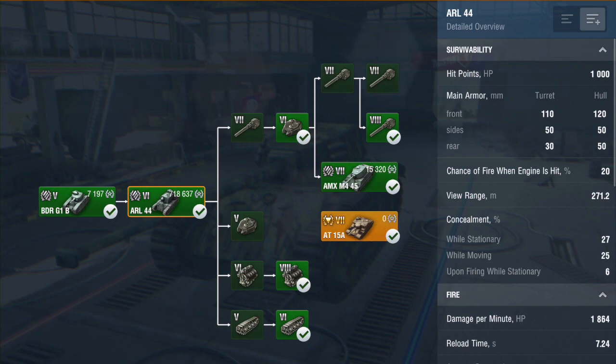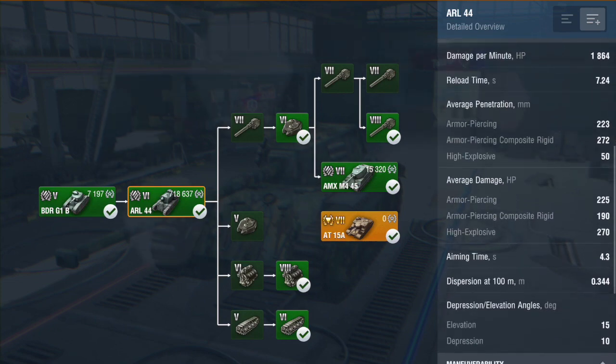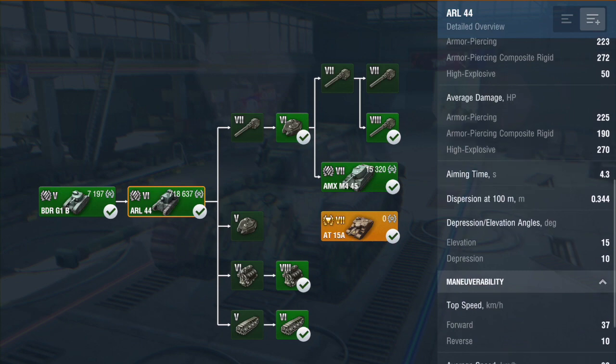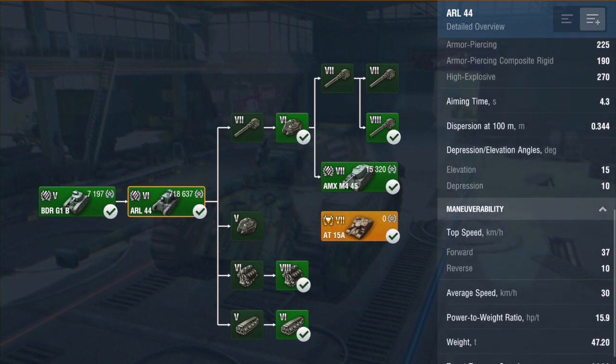Not so much side and rear. View range - it's not too bad, 271 metres. Camouflage profile is not the best. When we get to depression, it's got 15 degrees elevation and 10 degrees gun depression, which is good. It's a good hull-down tank even though you don't need to fully go hull-down because of that frontal armour. Top speed 37 forwards, 10 backwards with an average speed of 30.